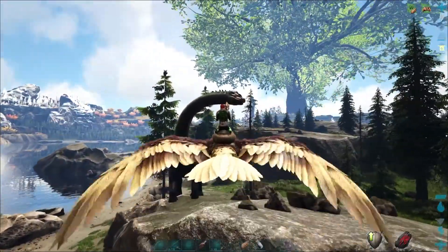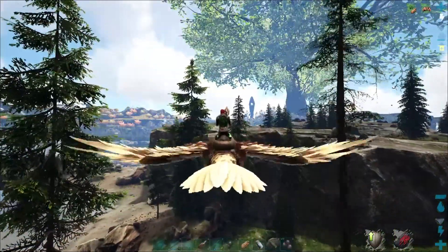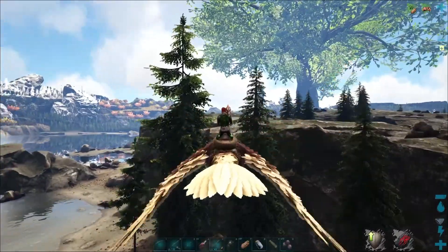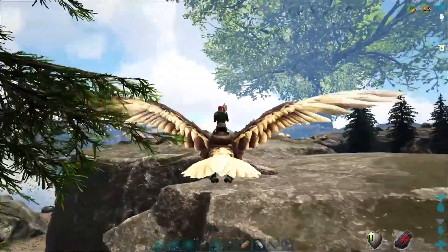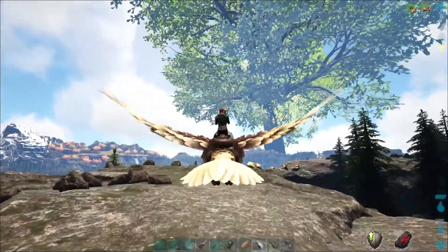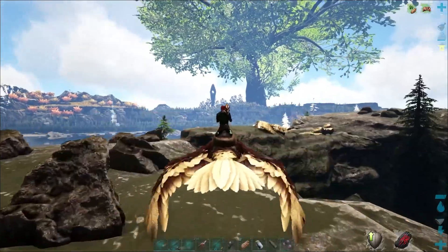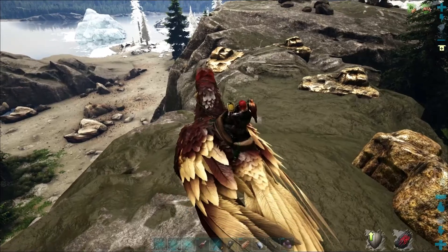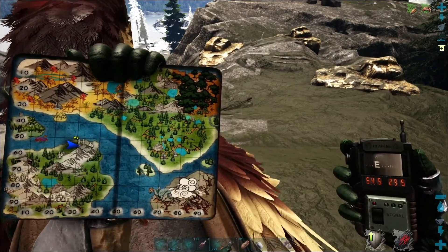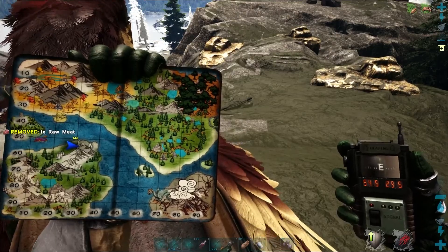We've got another nice set of rich metal nodes over on this little cliff over here, right by the beach where it is safer. So a lot of rich metal nodes right here, and we're at 54.5 degrees latitude and 29.5 degrees longitude.